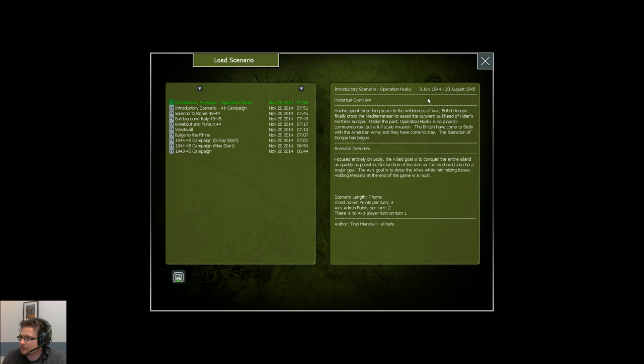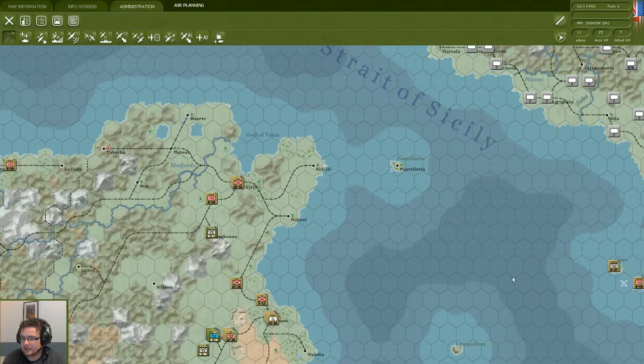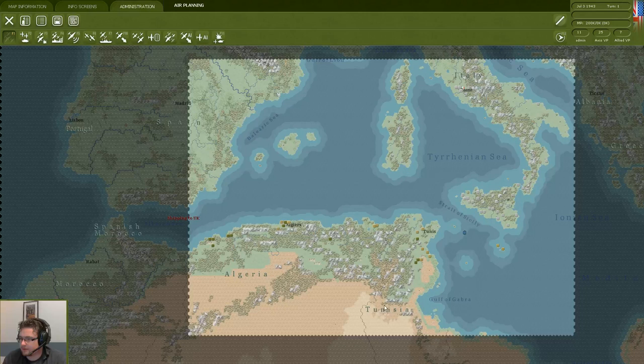The scenario runs from the 3rd of July until the 20th of August. The scenario length is seven turns and we are tasked with taking Sicily as the Allies — launching our invasion from Africa and taking Sicily from the Italian and German garrison. Our troops are around the northern coast of Africa, the enemy troops are in Sicily and Italy, and it's our job to cross the Strait of Sicily and capture the island itself.